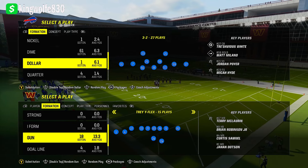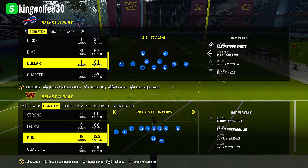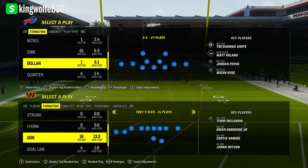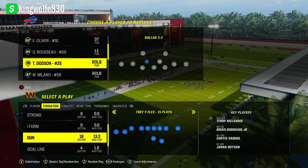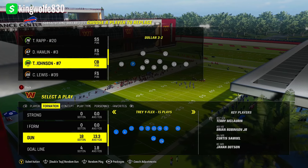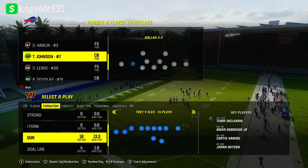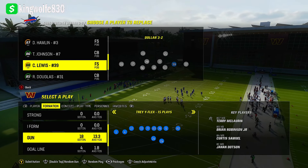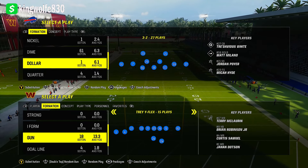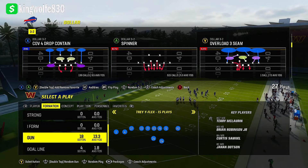Today we're going to be in Dollar 32. We have trips tight end, gun bunch, big nickel 33 cub, wild trips, pats — all the members have full scheme breakdowns to learn, and a lot of this is usable going forward. As far as personnel, just take the linebackers out and put safeties in those positions. Here you really want your fastest cornerback — you can use the CB inside package or substitution for that.